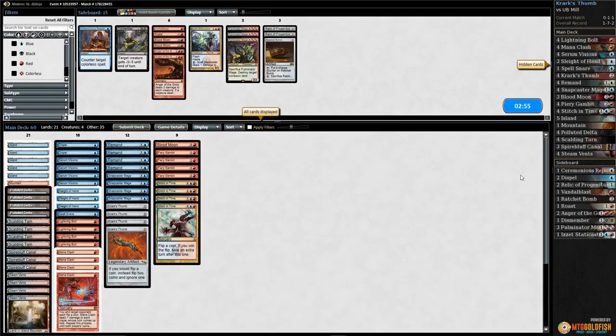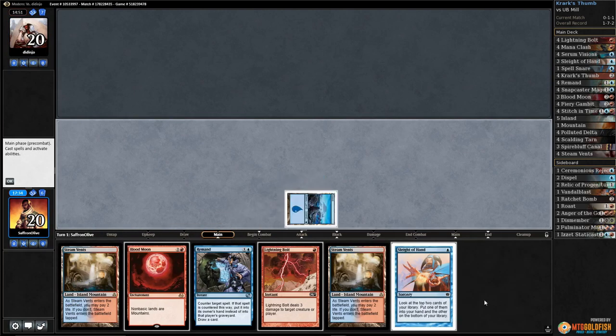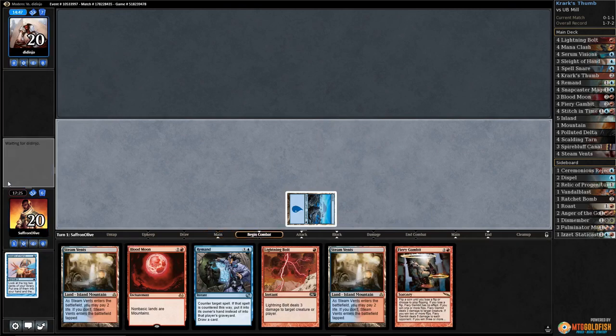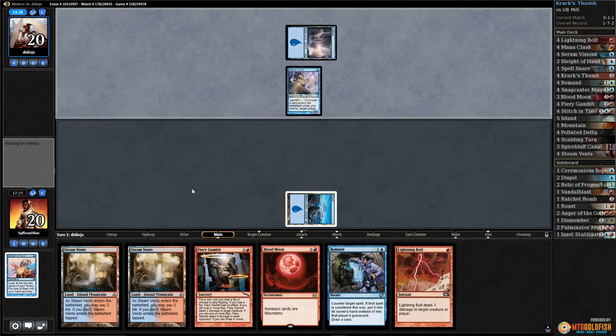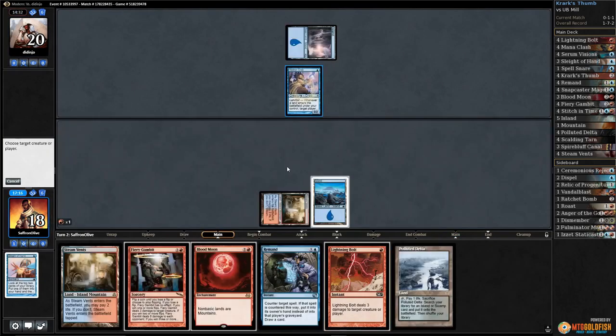That's better than losing I guess — slightly. What do we do? Run it back. We've got island and Sleight of Hand — take Fiery Gambit, pass the turn. Island for our opponent and a Hedron Crab. Steam Vents untapped — let's kill the Crab.